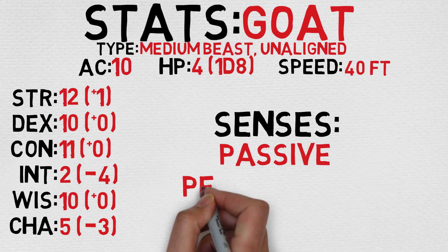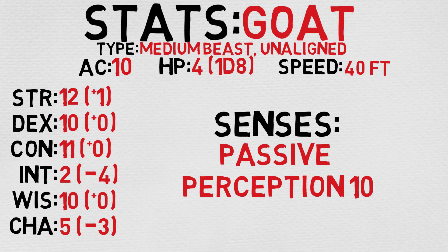The goat, much like the deer, is considered to be a medium beast, and it is unaligned. It has an AC of 10 and 4 hit points, calculated by rolling a D8. It has a speed of 40 feet, which is pretty good actually. Looking at its stats, you'll notice it's not very smart and not very charismatic, although more charismatic than a lot of other creatures we've covered. It does have a little bit of strength to it, so you've got to look out. Its only sense is a passive perception of 10, which isn't anything to write home about, but it's not the worst we've seen.